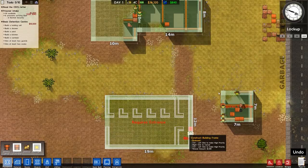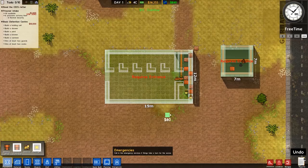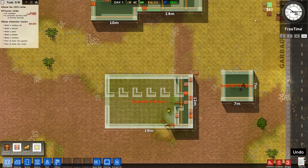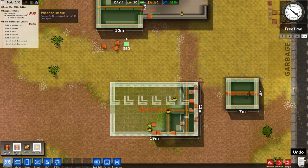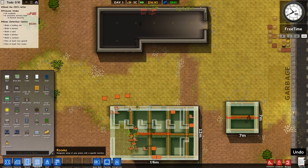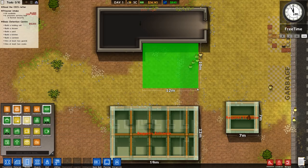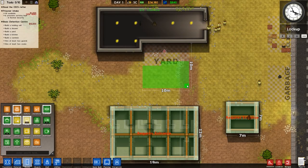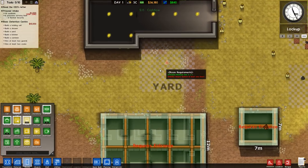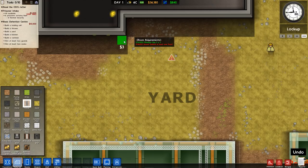We will build a yard. The yard could probably go here - actually you know what, the yard can go there. So we're going to want the yard to be just here, a nice 10x10 area. It needs to be secure behind at least one door, so we're going to want fencing for that.